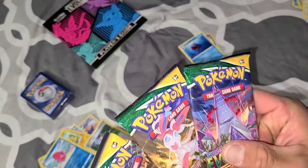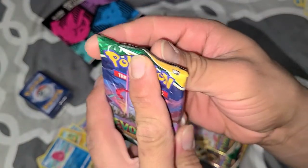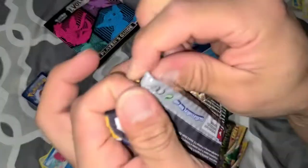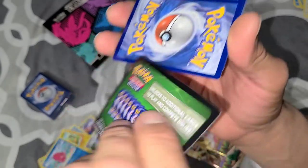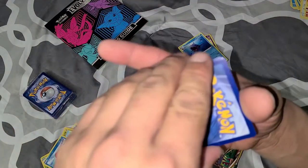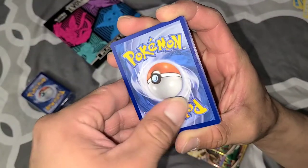We've got three left. Since the Eevee evolutions are on the box, I'll leave Umbreon and Sylveon for last. Going to Duraludon — I learned a new Pokémon's name today: Duraludon. Say that five times fast. Still two out of eight. The last two packs have to prove themselves worthy. You know how much money this box could have sold for? I'm over here pulling two out of eight packs — this is ridiculous.